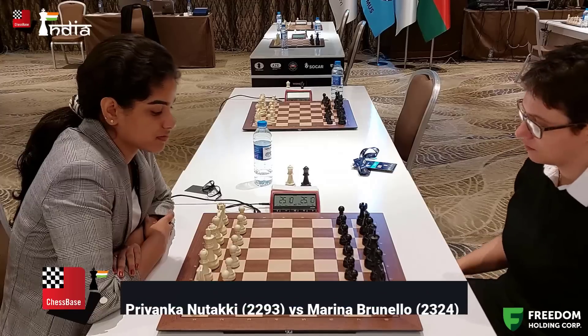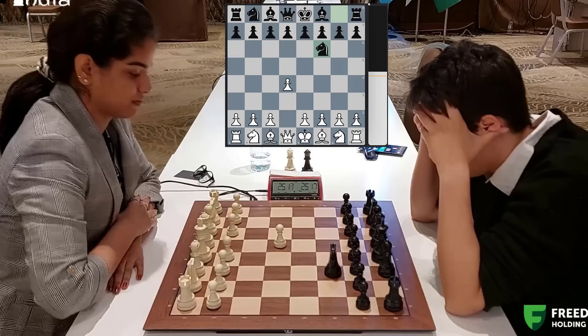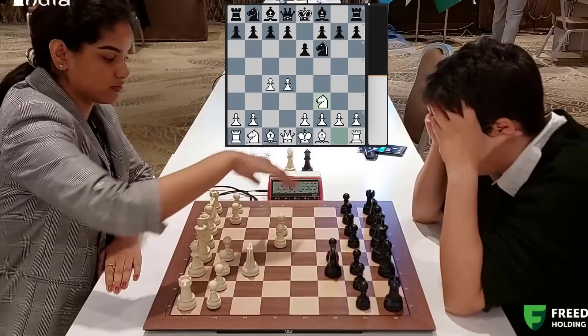Welcome everyone to Priyanka Nuttaki taking on Marina Brunello. This is their fourth encounter, the second rapid game. Until now, all of the games have been drawn. Priyanka Nuttaki opens with d4, Nf6 by Marina, c4 played, e6. And she brings her knight out. It's a Queen's Indian.